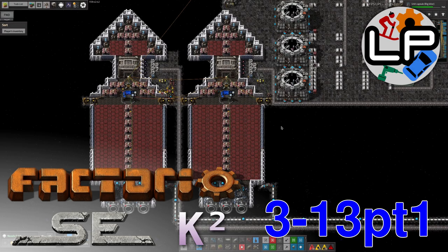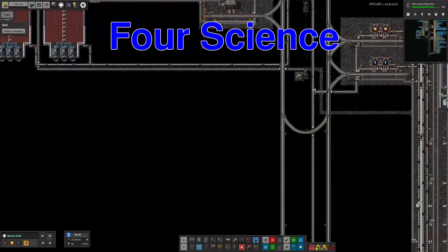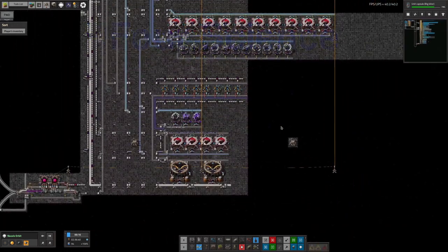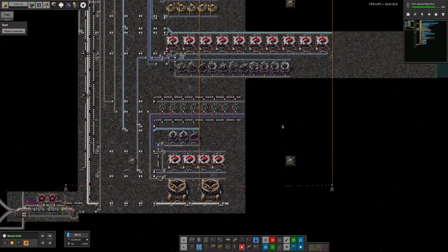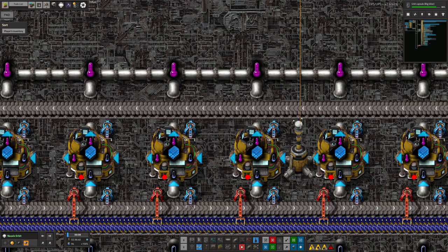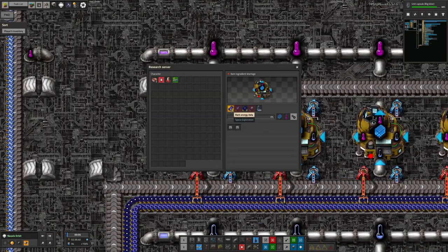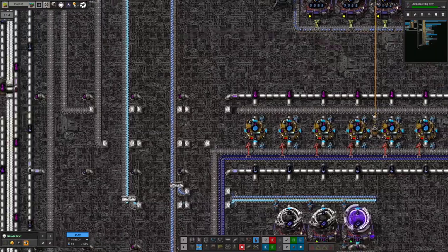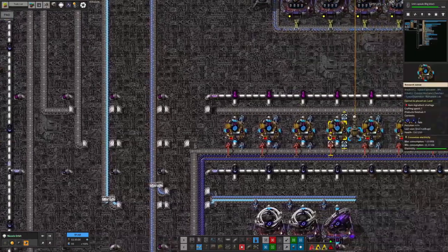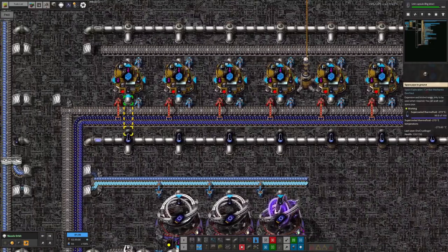Hello everyone and welcome to LawrencePlaysFactorio Space Exploration and Crestorio 2 for this week's update from the last stream. My big achievement in the last stream was getting the Astro 4 science nearly working. It's not quite finished but it's pretty close — I'm mostly waiting for some other resources to be made available. Astro 4 requires four types of data cards to be fed in to have it up and running, and we've got the dark energy data, micro black holes, zero point energy data, and asteroid probe data, plus all of the thermofluids being fed in from pipes. We've got a nice healthy supply of two of them but the other two are not up and running yet.